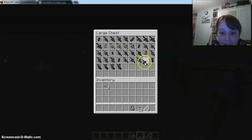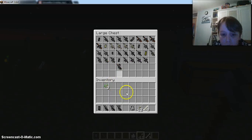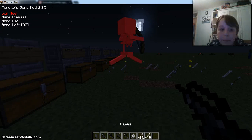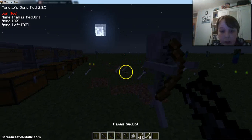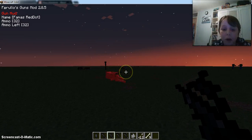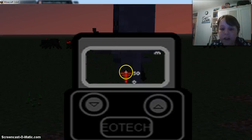Look how much video this is taking up just for assault rifles. We finally have the FAMAS, which is another gun from COD. I quite liked the FAMAS in COD but it ran out of ammo so quickly that I just said forget it.